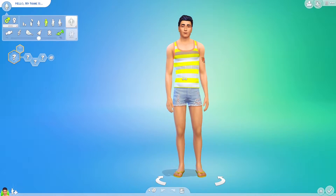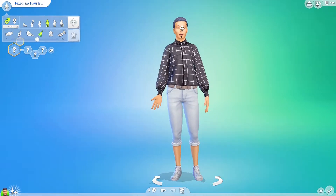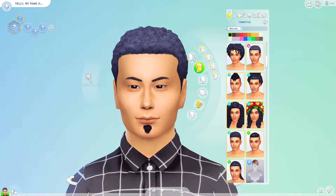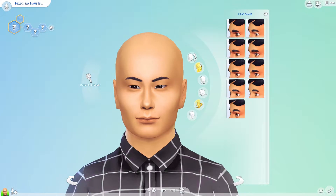So I'm going to start with a guy and just for fun I'm going to randomize him a couple of times. Okay so we have our starting sim. I'm going to take off his hair and his facial hair and start with his head shape. I'm going to randomize everything three times — whatever it lands on sticks. One, two, three. This is his head shape. I don't think it changed a lot.